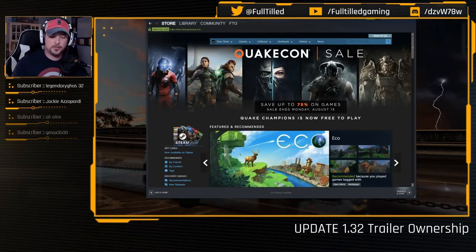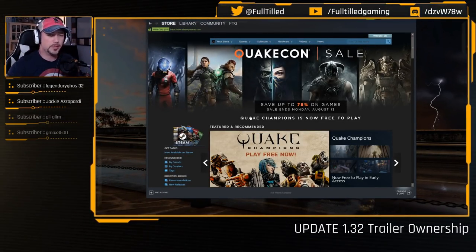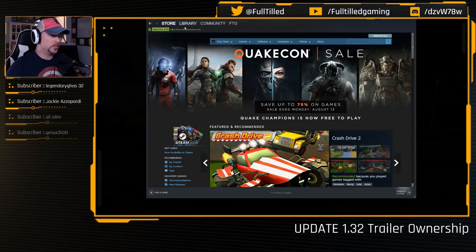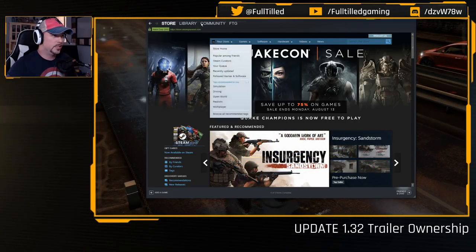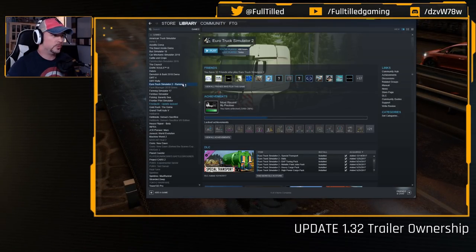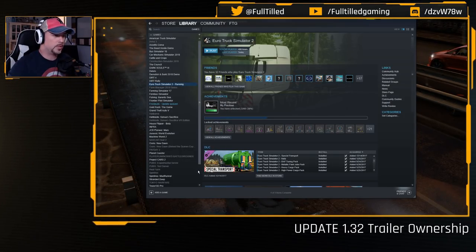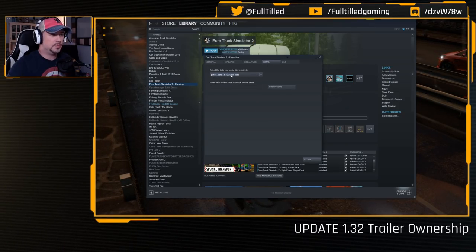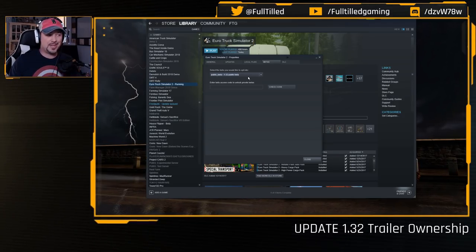Welcome to the 1.32 update. Let's show you how to get into it. Go back to your library, go over to Euro Truck Simulator 2 - mine is obviously running - but you want to right-click, go down to Properties. Next to the left one is Betas, and then you want to click into the public beta.